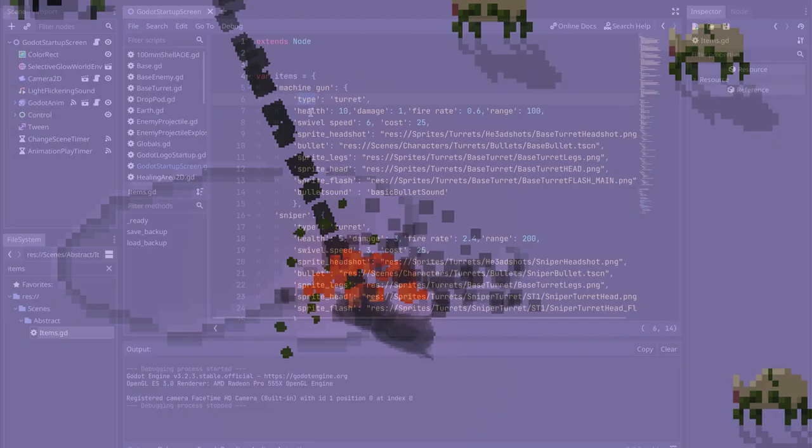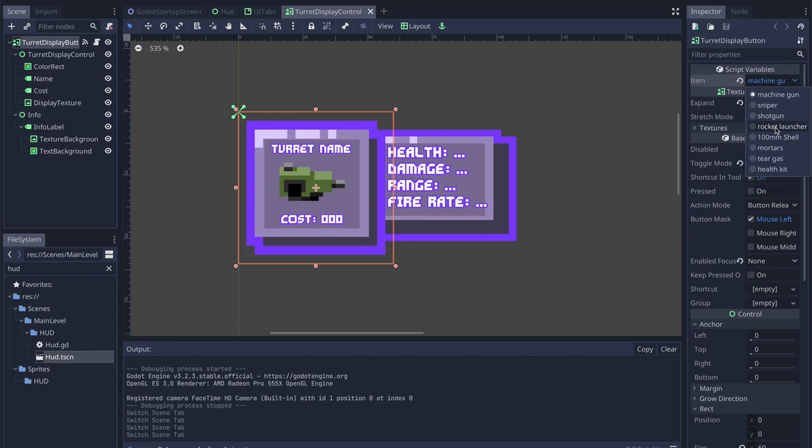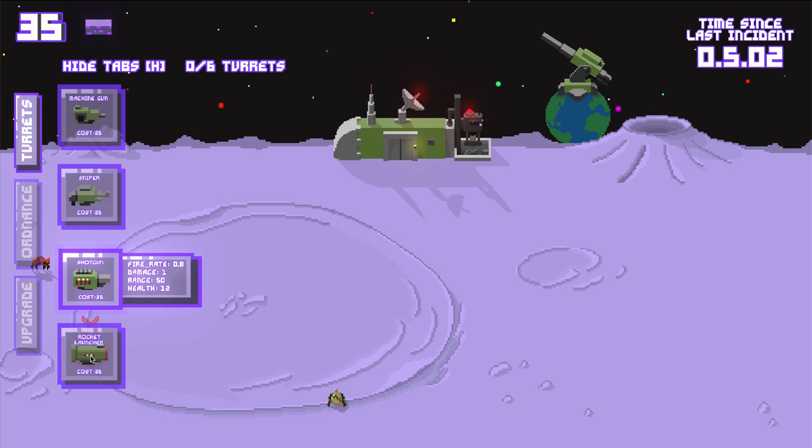I stored all that data for the turrets in a dictionary in Godot. This made it so I could use the same scene for every single turret in the game. It also made building the UI really simple. All I have to do is select a turret from the checklist and the display button will show all the relevant information. Then I hooked all those up in-game and made the space cannon shoot whenever you entered a turret.